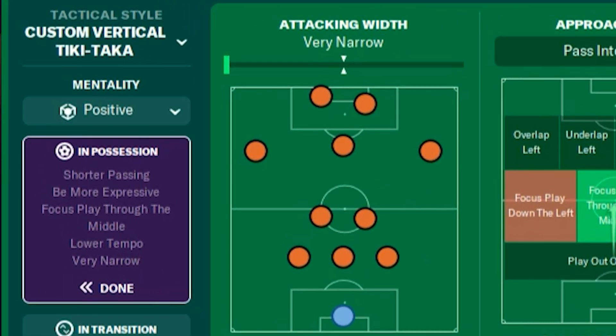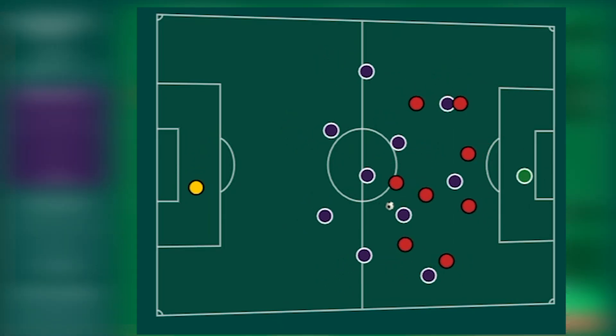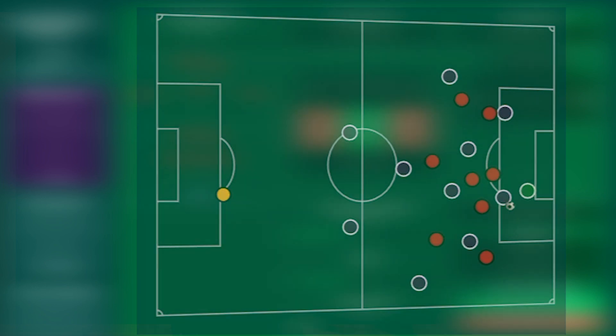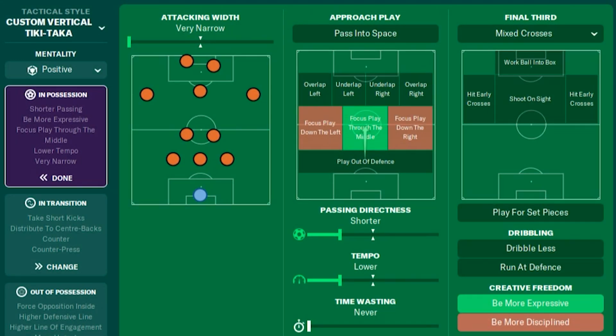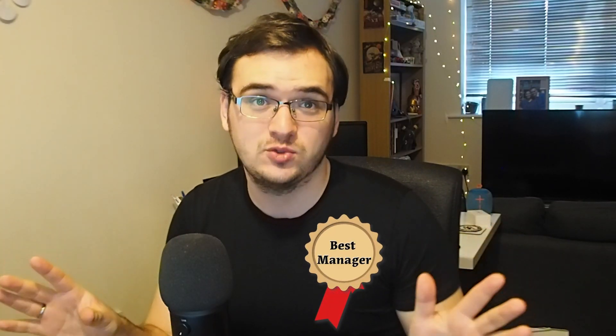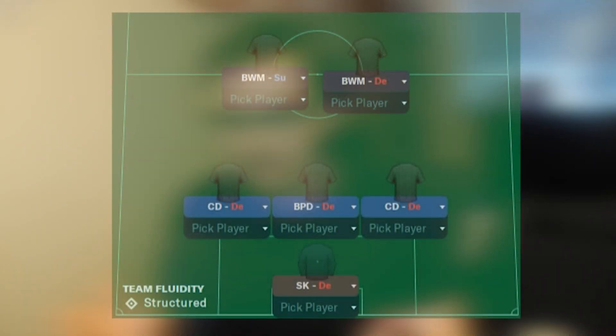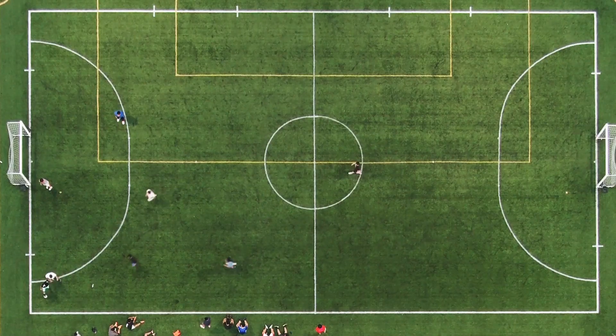In possession, we force the ball into the middle by playing very narrow. Due to the number of players in the middle, we play a slightly tiki-taka-esque pressing game with short passes on lower tempo. The attackers have the license to roam — they focus on creating attacks and are more expressive, with all the freedom in the world. Most of them do not even have to defend, which is why we have the ball-winning midfielders. In transition, we take shorter kicks and distribute to centerbacks, as there's no one else near enough to pass to anyway. This ensures we're always in control of the ball and not just hoofing it forward.